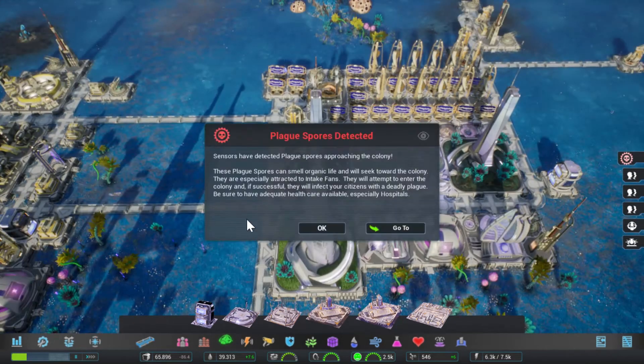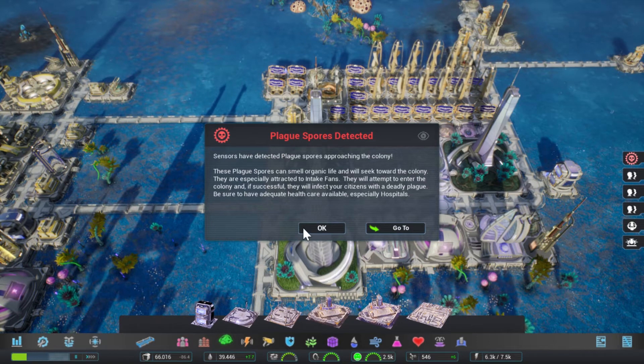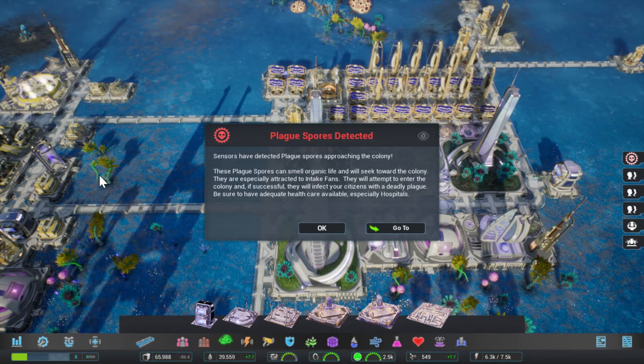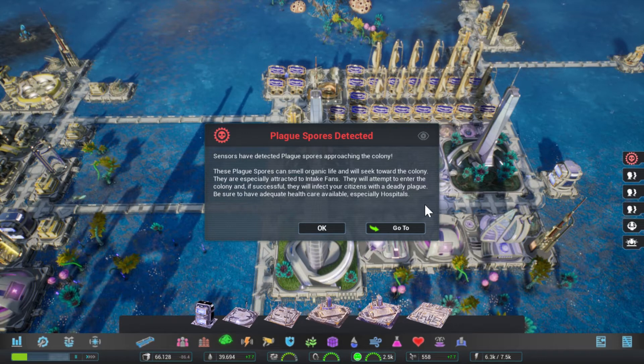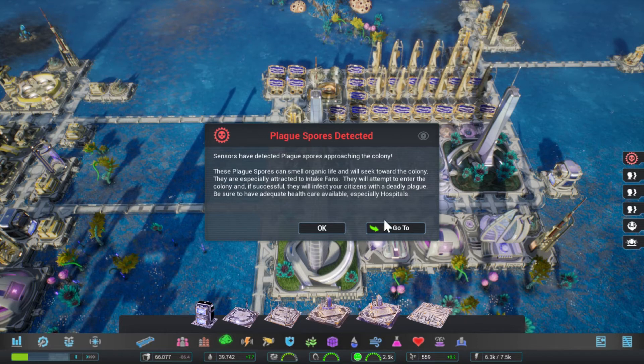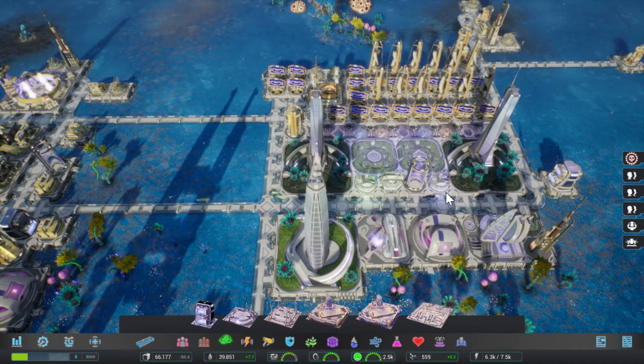I can kind of understand that — the hovercars were added after the game launched, so it's sort of a tacked-on system. I understand that for pathfinding reasons, they can't really do too much madness there. Yeah, plague spores — they're going to be shot down, I think. So that's going to be fine.